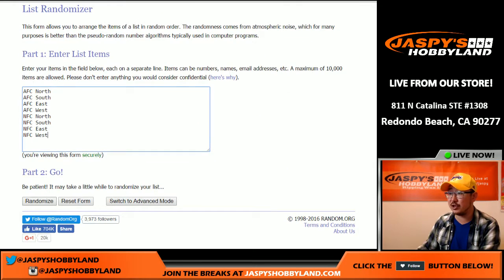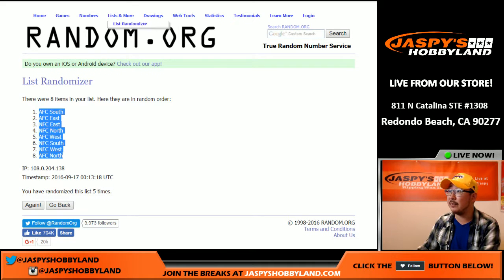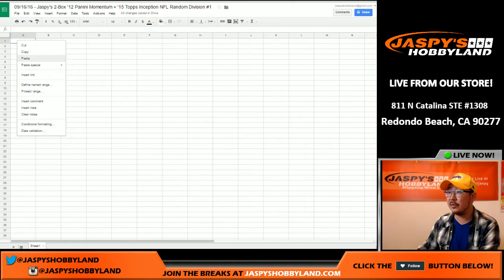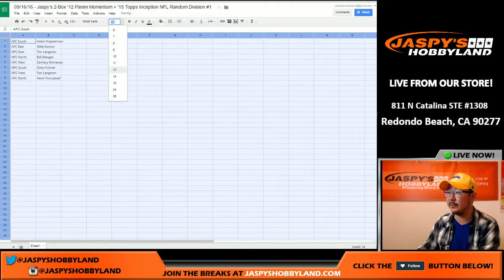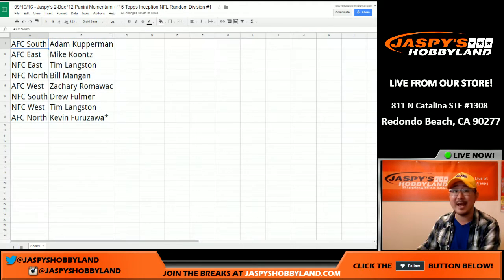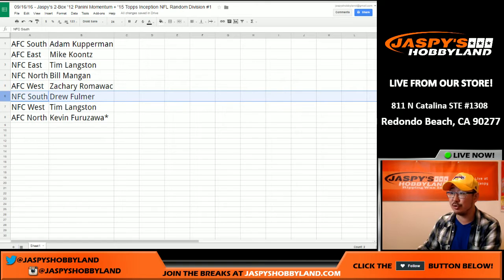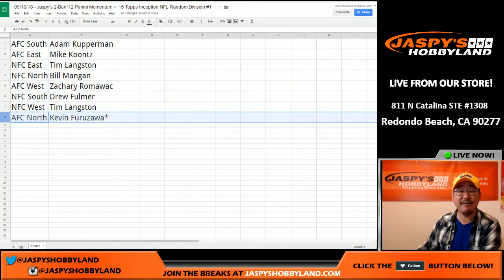One through four, five times for the divisions. AFC South on top, AFC North on the bottom. Let's put that all together and see what we got. Random divisions — you can trade divisions, although I rarely see divisions get traded. AFC South: Adam. AFC East: Mike. NFC East: Tim. NFC North: Bill. AFC West: Zach. NFC South: Drew. NFC West: Tim. AFC North: Kevin. That was the randomizing portion of the video. When we come back, we'll see if there are any divisional trades, and then we'll have the two-box break.